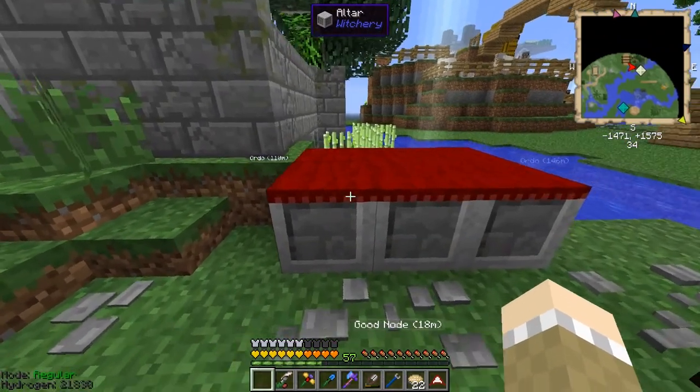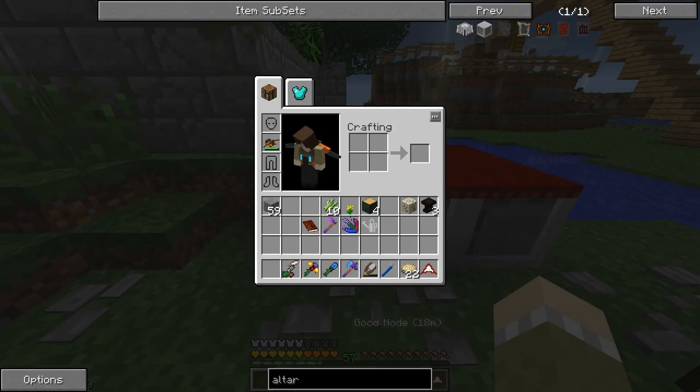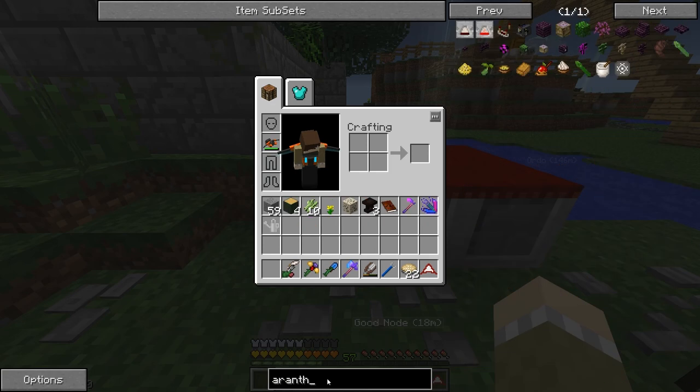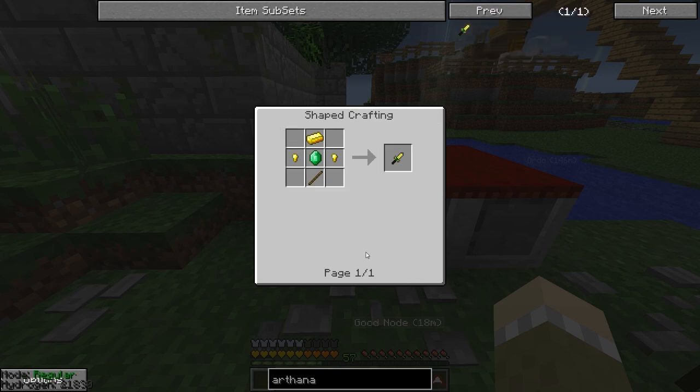So boosting maximum power, boosting recharge rate, and boosting power distribution. I think we want to do that Arthana thing - A-R-T-H-A-N-A. It's a little dagger-y thing. Arthana is a ritualistic knife used by witches and warlocks to collect special ingredients and perform some rites. It has the same special properties as a golden sword, damage and enchantability-wise, although its durability is that of an iron longsword and is repaired with a gold ingot. The purpose of the dagger is to collect special ingredients used in witchcraft.